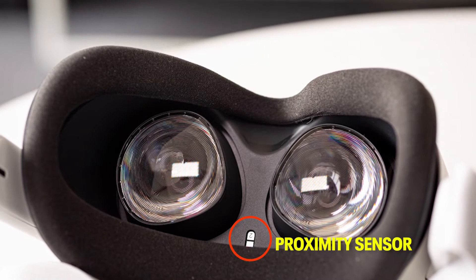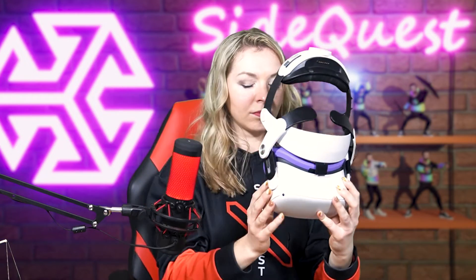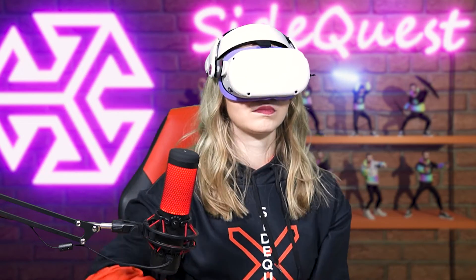Quest and Quest 2 have a proximity sensor, which means that when you remove your headset, it immediately goes to sleep. This is made to preserve your battery life, and even though it immediately awakens when you put it back on, sometimes you may lose your guardian for a few seconds or even get logged out of an online game.